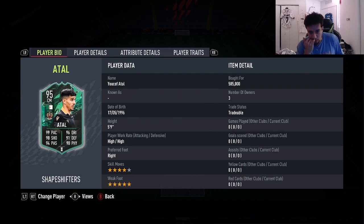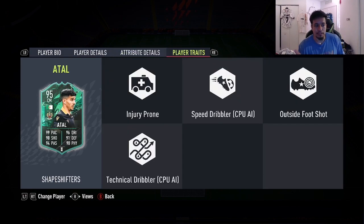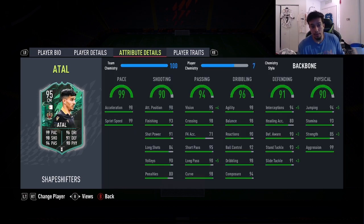He's a four-star skill moves, five-star weak foot card with 99 pace, 90 shooting, 94 passing, 96 dribbling, 91 defending, and 90 physicality. He has the Outside the Foot Shot trait. A lot of his stats are maxed out — pace is maxed, aggression is really high, 98 agility, and 98 balance, so the card is going to feel really nice on the ball.